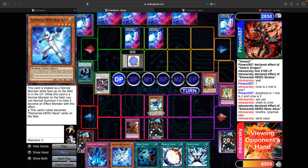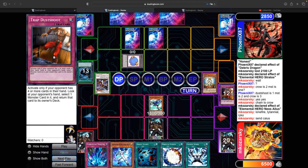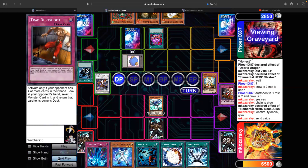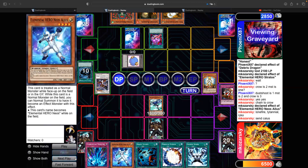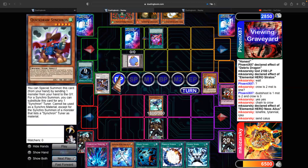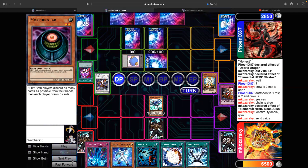I see his hand: Lonefire, Tytannial, Ryko, and Caius. Pretty good hand. I sent the Caius back — the best card in his hand. I'm not sure the point of the D.D. Crow play — he probably could have waited for my Miracle Fusion or Hero Blast activation. I see the Ryko next, but I want to see what he drew. He draws Dandelion and Book of Moon. He puts everything back except Ryko and I can tell he set the Ryko because I don't think he shuffled his hand.